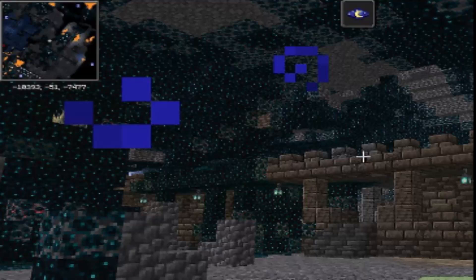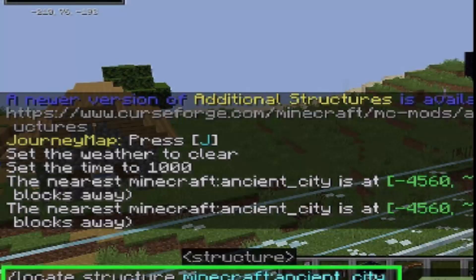First of all, you need to go ahead and explore to find the Deep Dark biome. You can also use the locate structure cheat to find an ancient city.